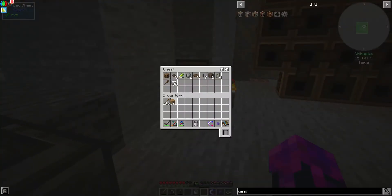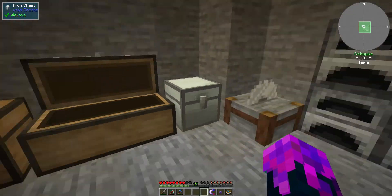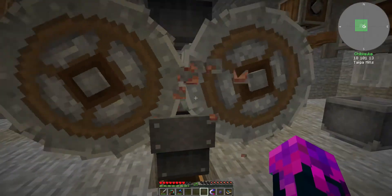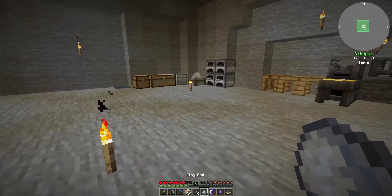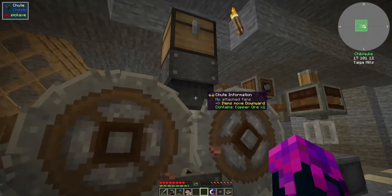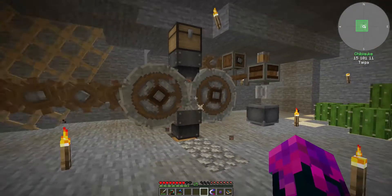Now I got this up and running. As the speed goes up I can process resources even more quickly. For example, I'll just throw a bit of copper in here — it goes in, gets crushed, and very quickly gets processed out again. It tells me we can process 16 items at a time, and I got the process going quite quickly. Later on I would like to process through bulk washing and get even more resources from that.